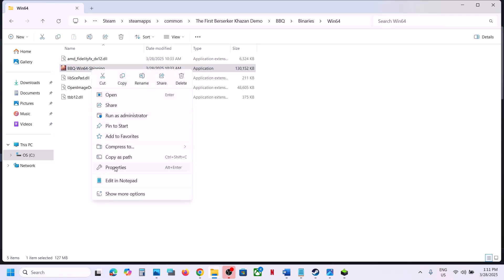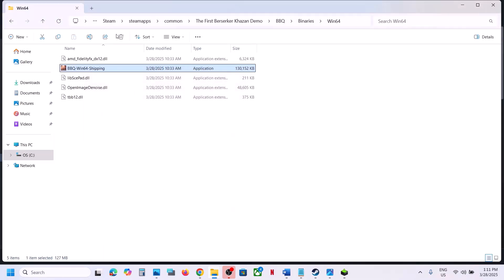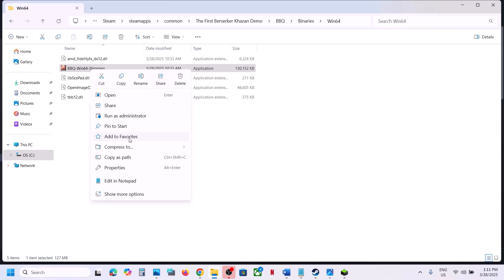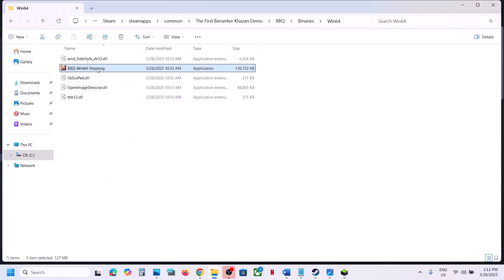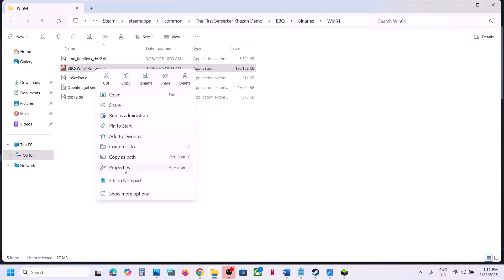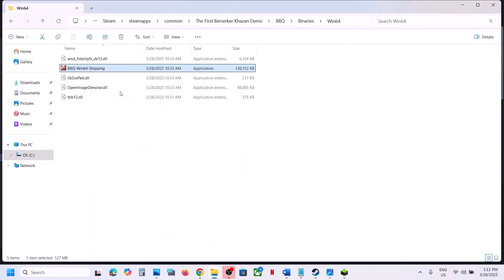Right-click on the game exe file, select Properties, go to the Compatibility tab, and put a check on Run this program as an administrator. Hit Apply and click OK, launch the game and check. If that doesn't work, put a check on Windows 8, hit Apply, click OK, and launch the game. If that doesn't work, select Windows 7 and hit Apply, click OK, and launch. If that still doesn't work, put a check on Disable Full Screen Optimization, hit Apply, click OK, and launch the game.